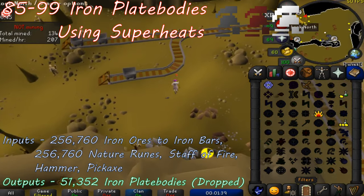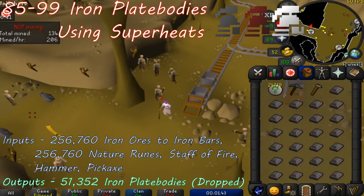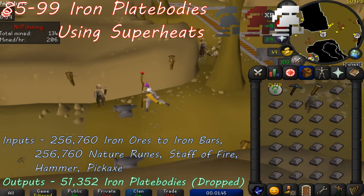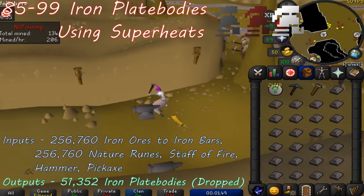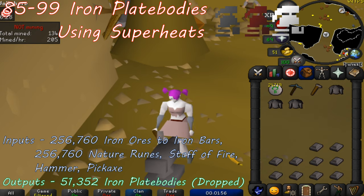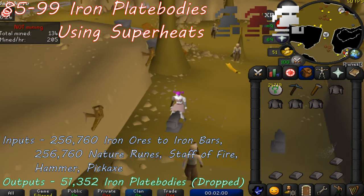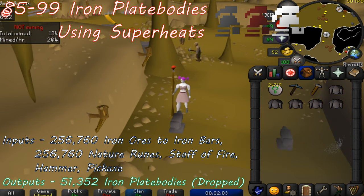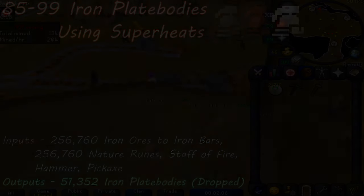Make sure that you drop your 5 iron plate bodies on the way back to the iron ore rocks. You'll need to ultimately make and drop 51,352 iron plate bodies, which means in total you'll need to mine 256,760 iron ore, and you'll also need to have 256,760 nature runes for all of the superheat item casts you do during this grind from 85 to 99 smithing.